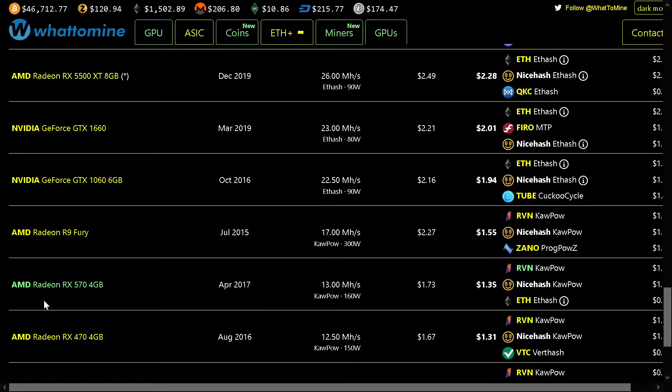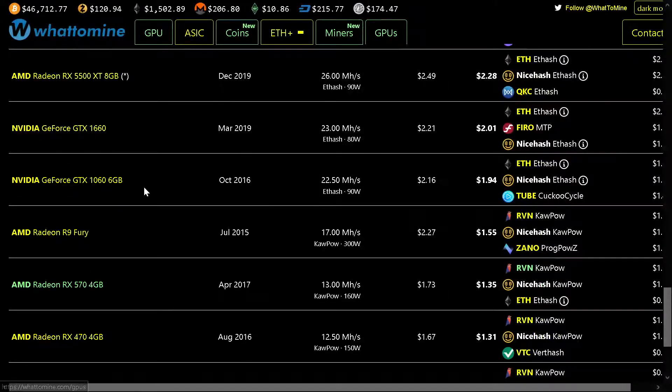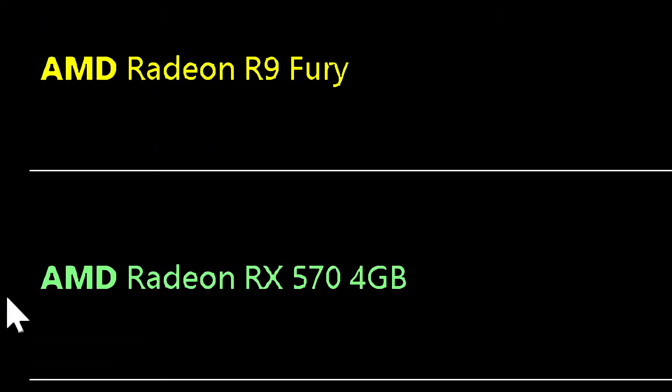Hello, in this video I am going to show you what you can mine with a 4GB GPU, or actually with any video card or any system for mining. You should just go to whattomine.com, and for example if you have a GPU, you press GPU and you find your card in the list. For example, I found my card, the AMD Radeon RX 4GB.